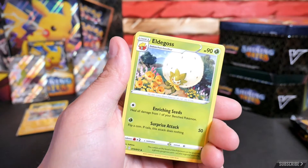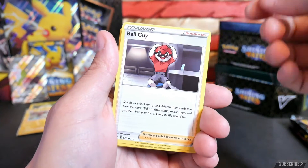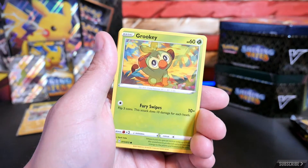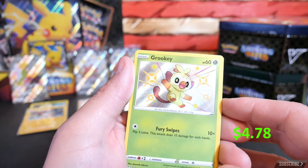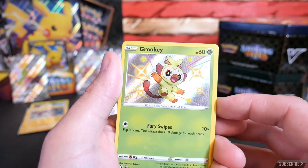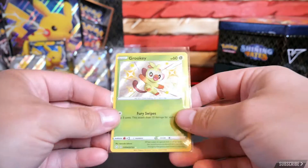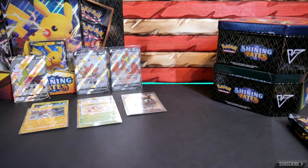Pack three: Energy, Eldegoss, Tropius, Ball Guy — definitely want to find the full art of this one — Buizel, Shinx, another Coughing, Grookey for Grookey gang, Trapinch. Four for four, let's go! Baby shiny Grookey — I'm digging this. And Boss's Orders. Super excited so far. What are your thoughts? How do you think this tin compares to the other two tins we did earlier? Certainly searching for those chase cards.